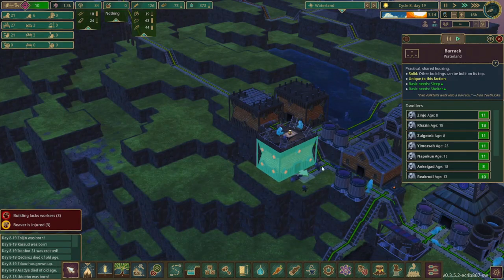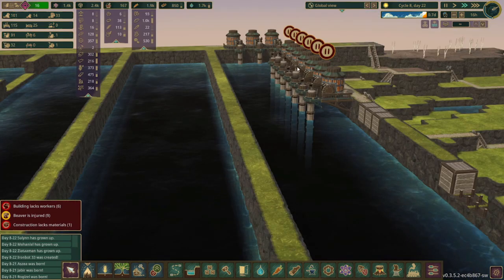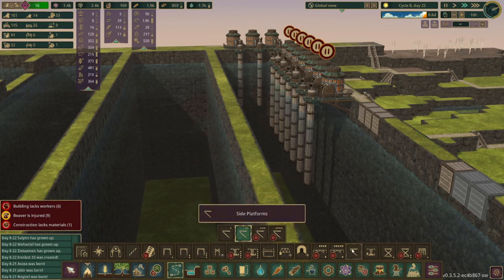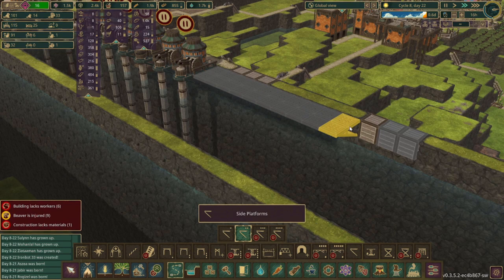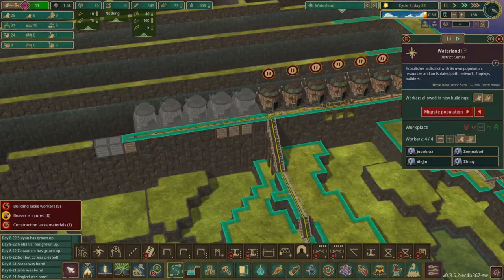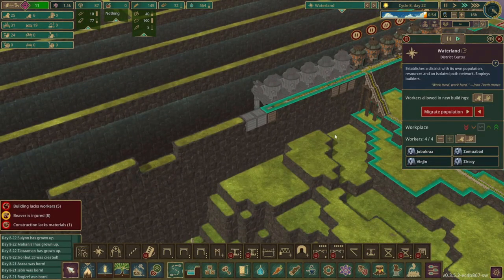We only have three open beds which means we should get some more housing set up. We have part of the first row complete so it is time to expand this even more. We'll just place a bunch of side platforms here and line it with more water pumps. The district is well in range of all this which means we can just keep going for quite a while.